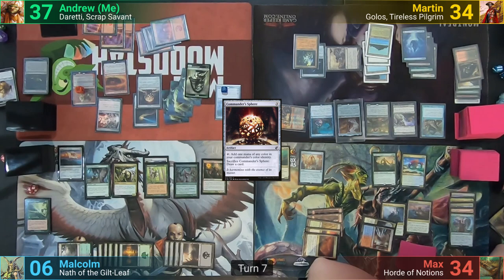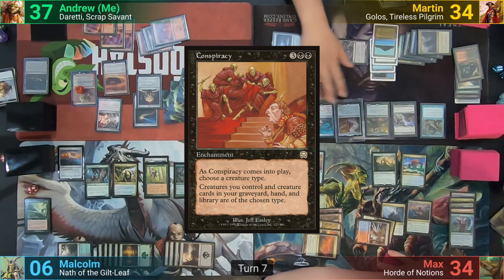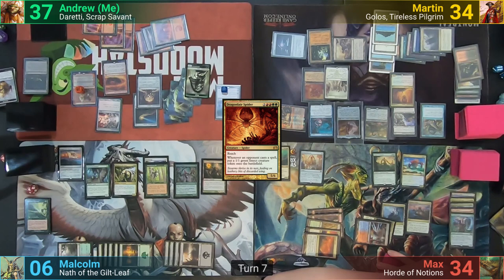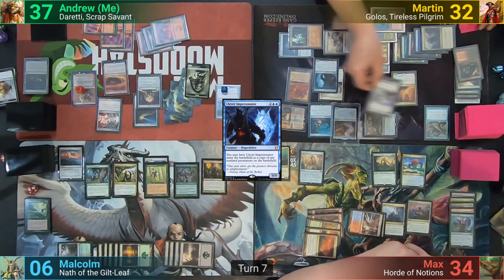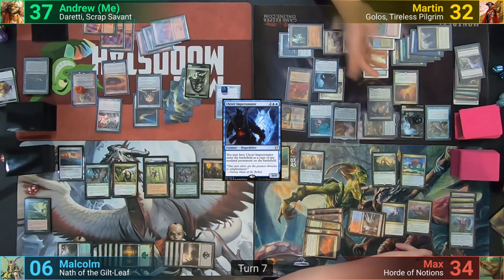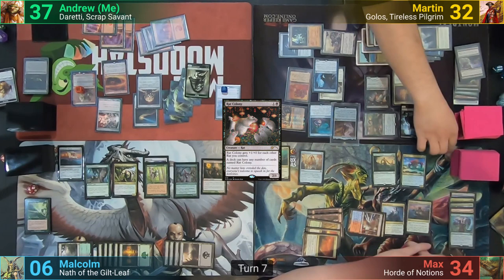Martin uses Scroll Rack on his upkeep, draws, plays a Command Tower, and activates Golos' ability, exiling his top three cards to cast for free. He casts Conspiracy, naming Rat. He then plays Dragon Lair Spider, now a Rat, drawing from Kindred Discovery as it enters, and finishes with Anointed Procession. Martin loses two to Ancient Tomb and casts Clever Impersonator as a second Anointed Procession. He activates Marrow Gnaw, sacrificing the Nezumi Graverobber, putting four Rat tokens into play — doubled to eight by the first Procession, then doubled again to sixteen. Each token draws a card via Kindred Discovery. He casts a Rat Colony which draws a card, and it has a casual 22 power for just two mana — putting even Tarmogoyf to shame in power-to-mana investment.